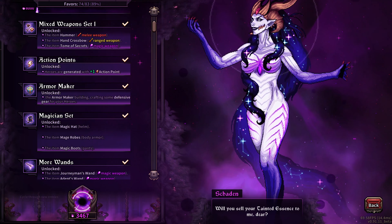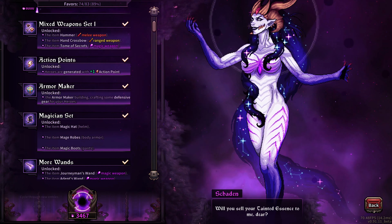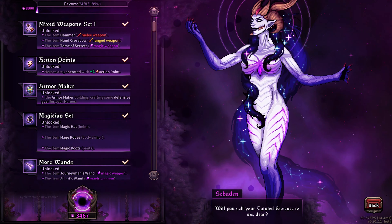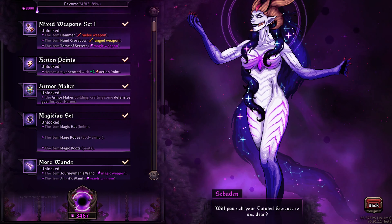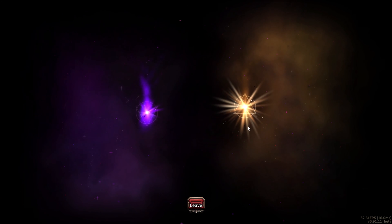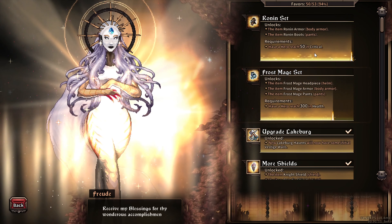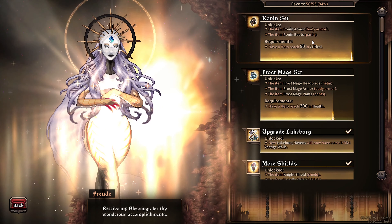Hey guys, welcome back to The Last Spell. Today there isn't a gameplay video but more of a guide. As many of you have seen if you have played The Last Spell and finished at least one run, you will know that there are these things you have to unlock, more commonly known as meta progressions. On the right side here with the light one, you have the unlocks — the achievements you have to complete in the game.